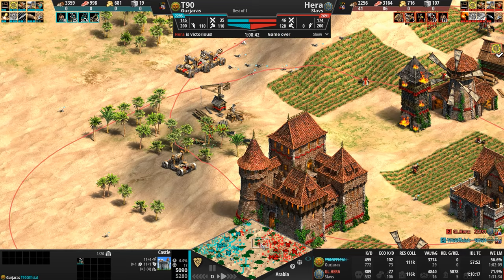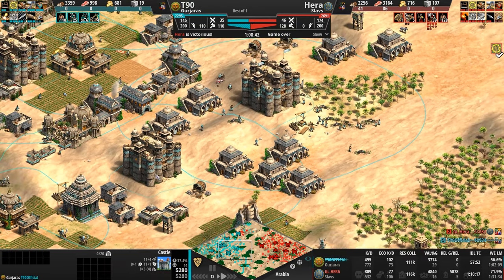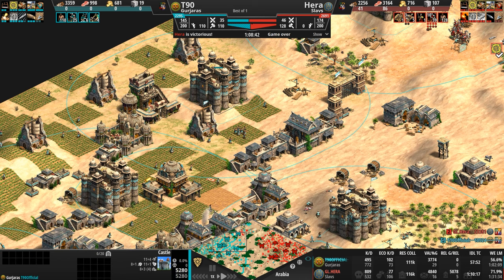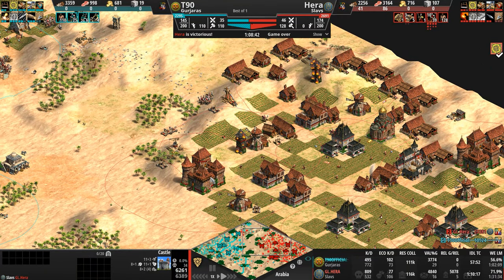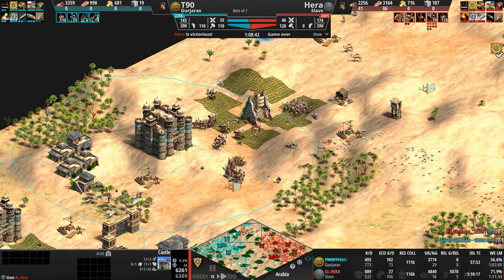Castle raking up 17 kills, this guy with 34 kills — what a badass castle. Going around the castles: 14, 17, zero, one, 13, 15, 22, and the 34. Ultimately, I think our Gurjara, even with the 25% discount on Hussars, just ran out of resources. And more importantly, his position to the north was dislodged — his trebs gone, the majority of his Bombard Cannons gone.